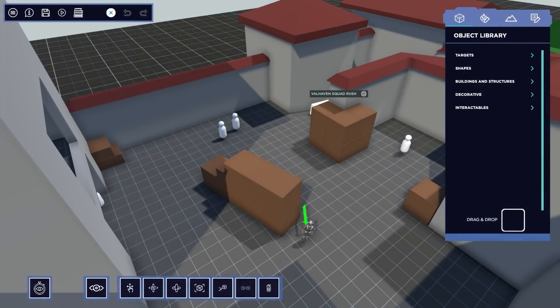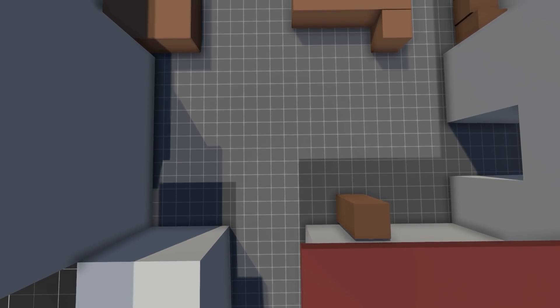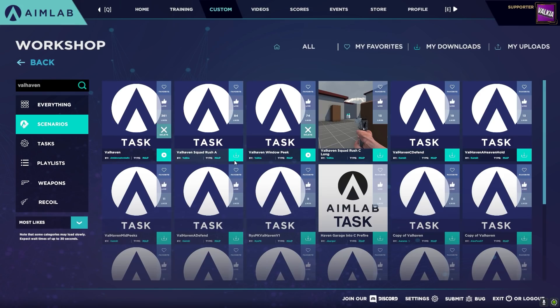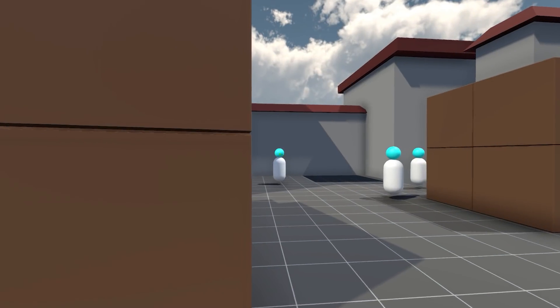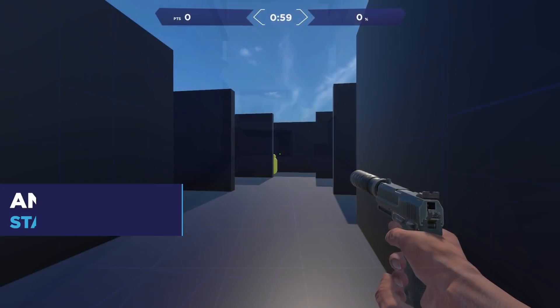Aim Lab recently launched the Creator Studio, which is a custom tool letting you build and play tasks directly inside Aim Lab. The template for Haven is already inside Aim Lab Creator Studio, so you can go ahead and either build your own tasks, or go into the Workshop and under the scenario section search for 'Val Haven' to find tasks people have made on this map. Click the icon to download and then play directly from the Workshop. If you want to learn how to build inside the Creator Studio, make sure to watch our beginner's guide video on our YouTube channel.